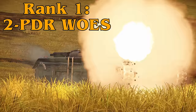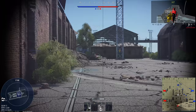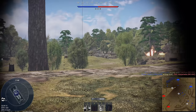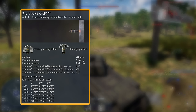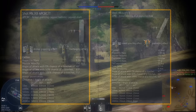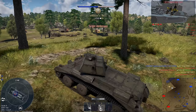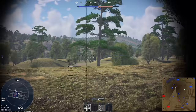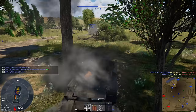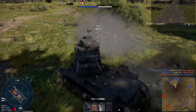We naturally start with rank 1, and for the British we actually have a pretty decent line-up. The tanks are generally fast and fun to play, and while they lack armour, they are fitted with fast-firing 40mm cannons with some surprisingly high penetration rounds for the battle rating. The two main choices of ammunition are the APC-BC round — solid shot with 89mm of penetration — or an armour-piercing high explosive round with only 66mm of penetration, but containing an explosive filler giving much better post-pen damage.